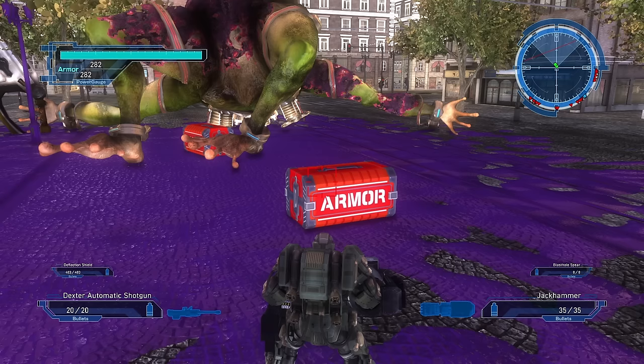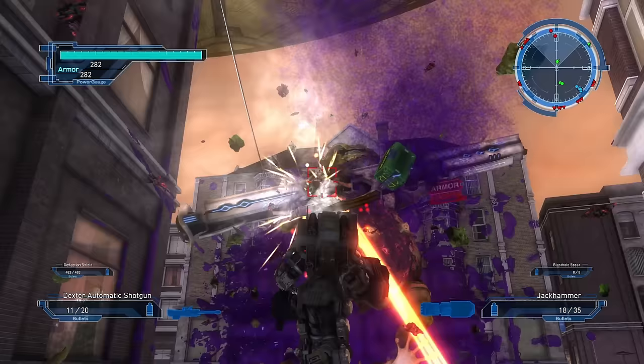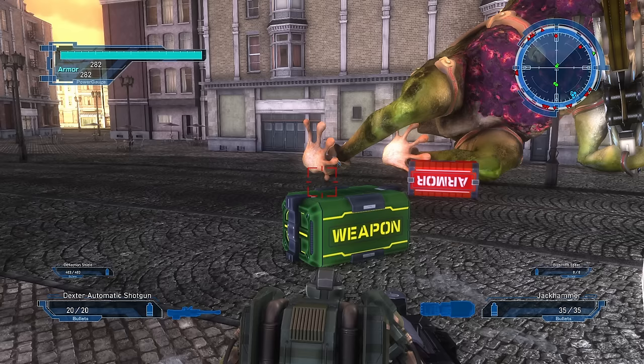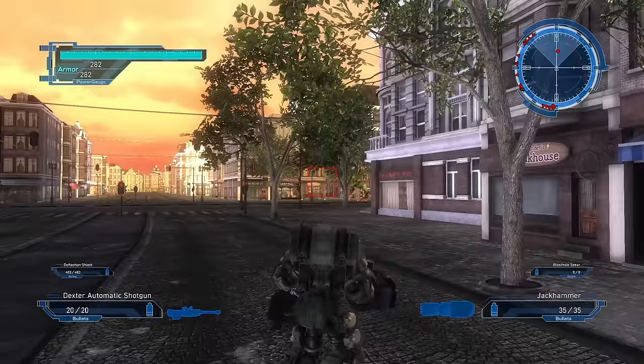Armor in EDF is actually just your health — picking up armor boxes will increase the total amount of health you have available for future missions, with the upgrade happening after the mission ends. The weapon boxes will have new weapons, which is important because there's over a thousand weapons between all four classes. Not every one of those weapons is incredibly unique — some are straight upgrades — but a surprising number are different and will have at least one thing about them that makes them uniquely desirable or undesirable. What weapon gets unlocked is random, but from a list dependent on what mission you're playing and the difficulty.